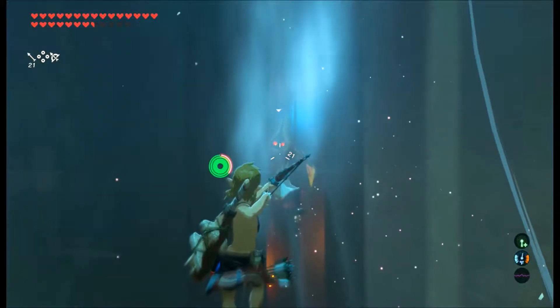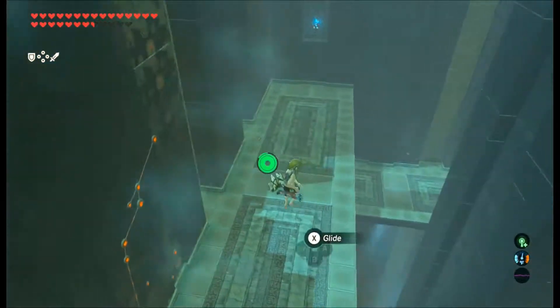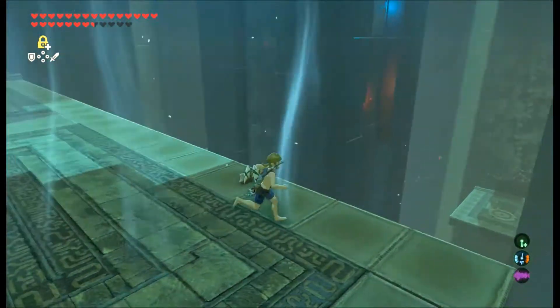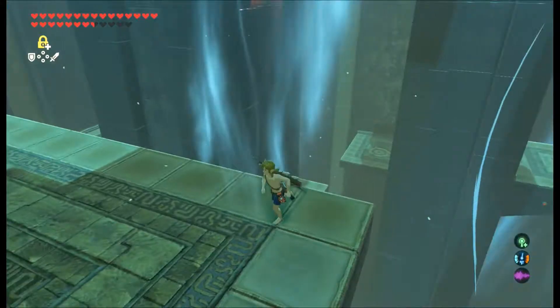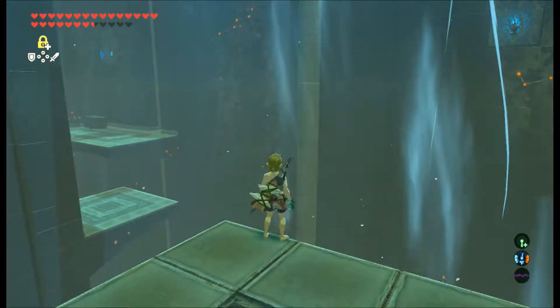For the love of god, make sure they don't see you — these whiz robes are annoying as all heck if they see you. If they don't, thankfully time slows down when you're paragliding and you pull out your bow, so you can actually snipe them pretty well.